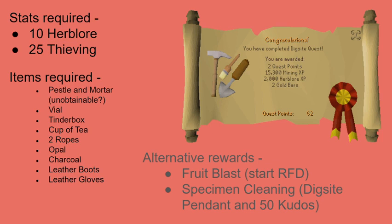The alternative rewards: 50 more kudos, and even more important — that dig site pendant. Let's start getting our quick teleports out of the way early. The last reward is a fruit blast. If you take your level 3 certificate over to the museum curator, you're actually able to choose between a fruit blast and a chocolate cake. You should already get a chocolate cake from Gertrude's Cat, so we're going to want that fruit blast. I don't know how early we're going to be able to do Recipe for Disaster because you need a Greenman's Ale, which is the only reason it wasn't really on this list — we have no way of getting that. So we can get the fruit blast, but we can't get the Greenman's Ale yet.